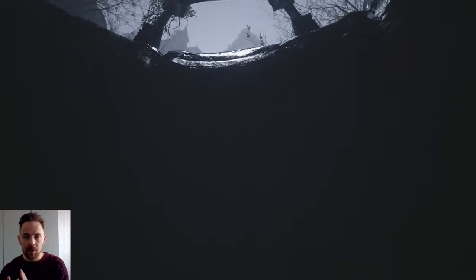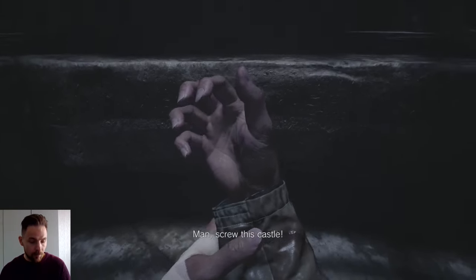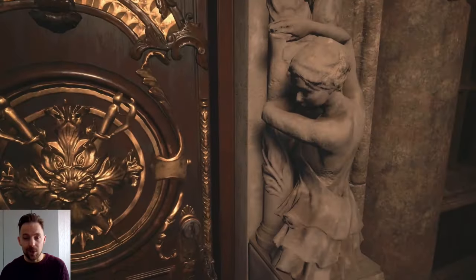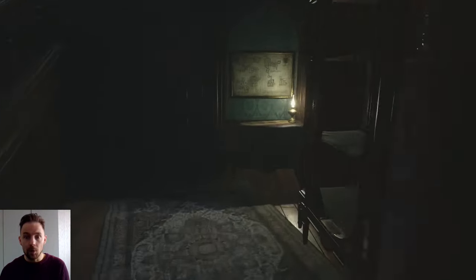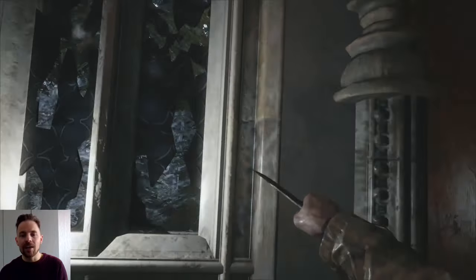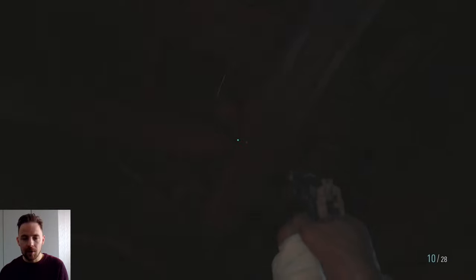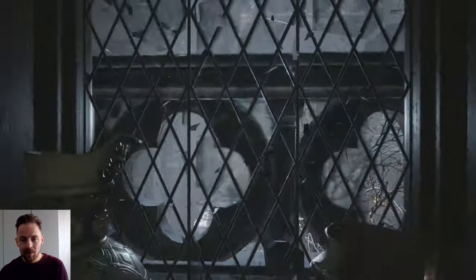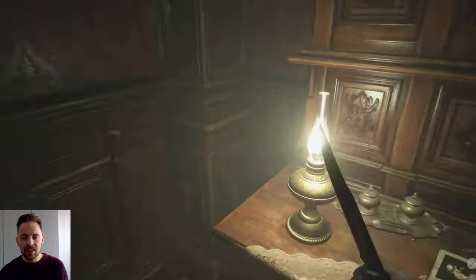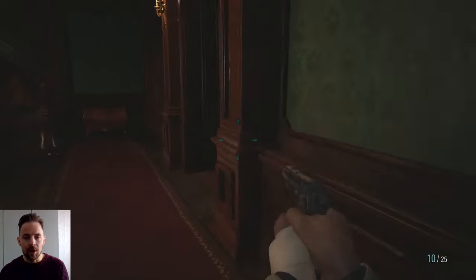Now we've got the Dimitrescu insignia and we're getting the insignia key next. Turn right - there's a lipstick that sells for six thousand but I'll leave it to save time. Through here, block while waiting just in case. There's a castle annex map there. Window there, window here, and another window. Up the stairs - there's a file there. Through here - shoot the crystal fragment. Up there, shoot that crystal fragment. Another window here and another window. Examine the center so it actually registers, then place it back down.